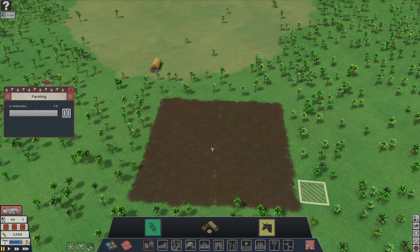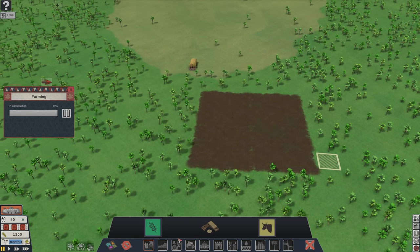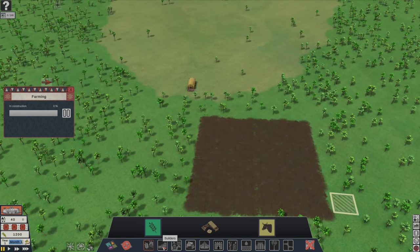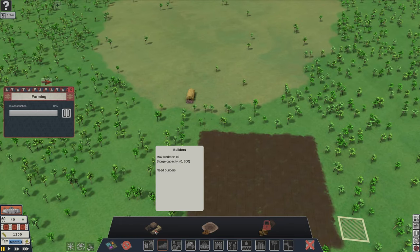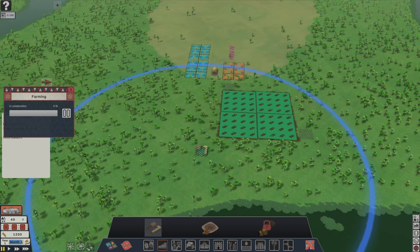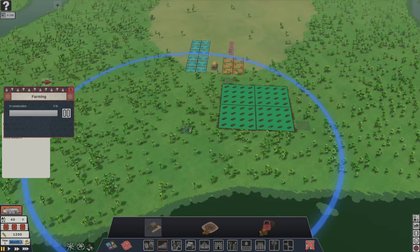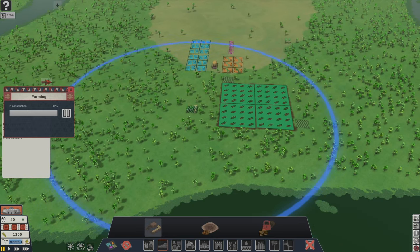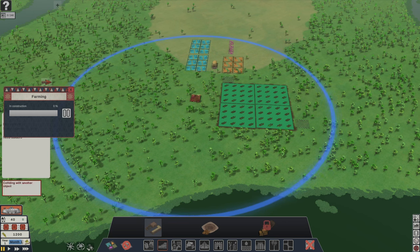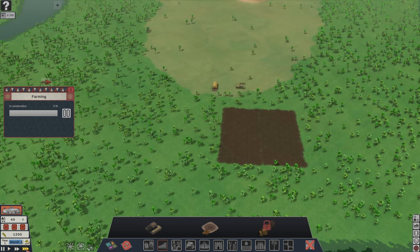The nice thing about this is you can adjust the radius to narrow down where you want. Then we'll click on the building section and get some builders up and running. These also have a radius — so if you wonder why a portion of the wall is not being built, check out your building radius. I'll have to get that right there. Let's press the space bar and get things up and running.